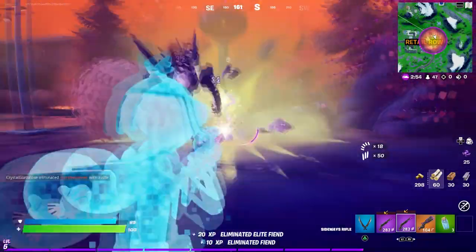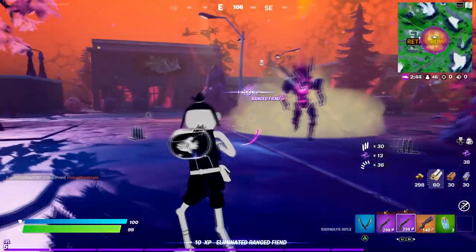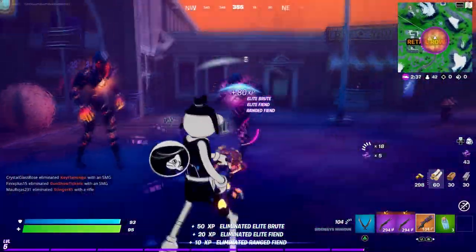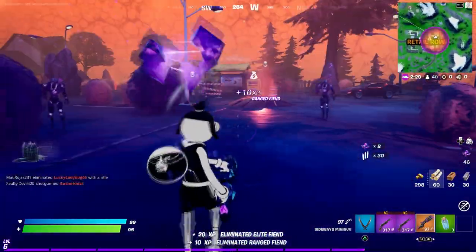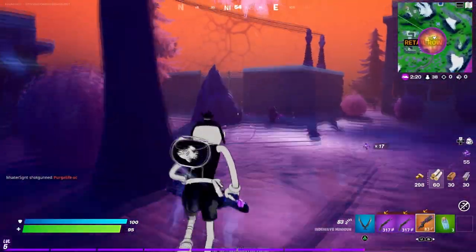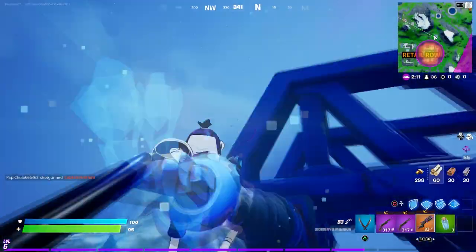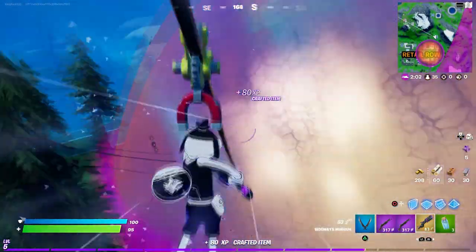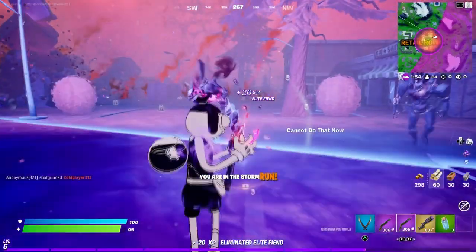I'm eliminating them now — someone came out of nowhere trying to take me out, but I'm focused on the enemies. They keep dropping items on the floor, so just pick everything up. Once I have enough, I'll leave the circle — they can't follow you out — then go to craft. And there it is: it's now mystic! Voilà — I've got a mystic weapon.